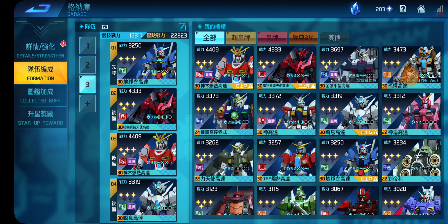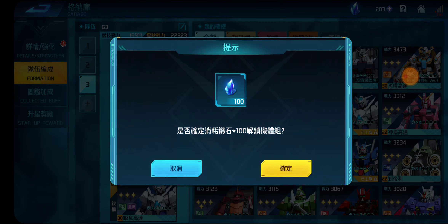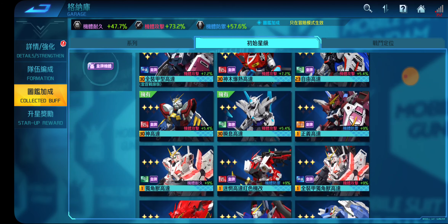That's how the garage function really works. Then there's formation — how you make your squad. You put the Gundam in, take it out, put it back in, and you can make up a set team of three. You don't really need to spend gems for extra slots — it's not worth it.